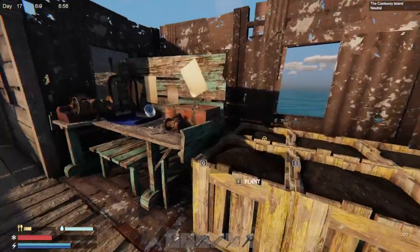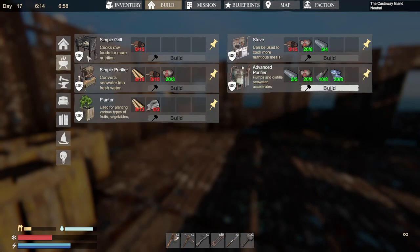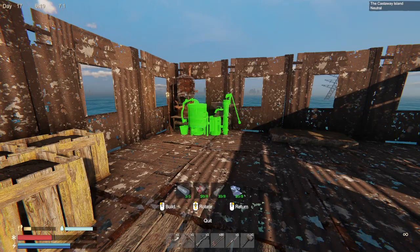So I did expand and move some stuff around. What I first wanted to do was build the stove and the advanced purifier. I've got the advanced purifier here - I have all the materials.